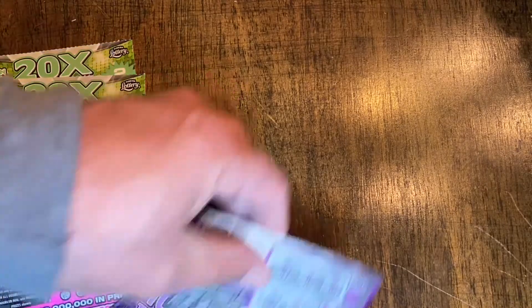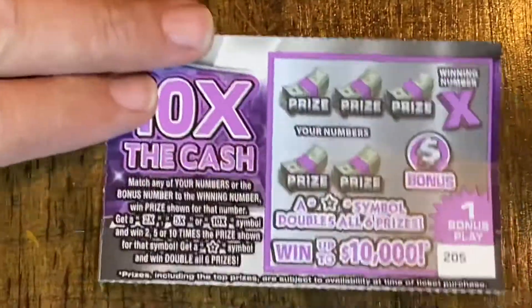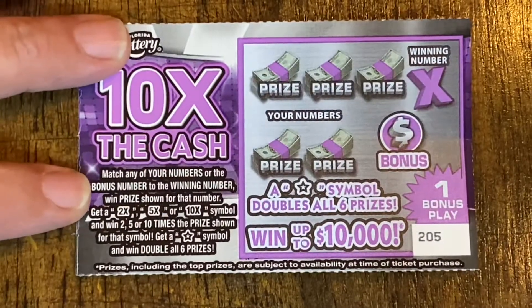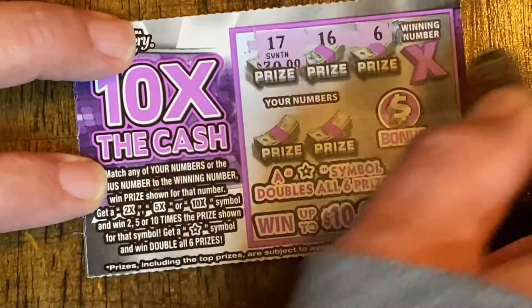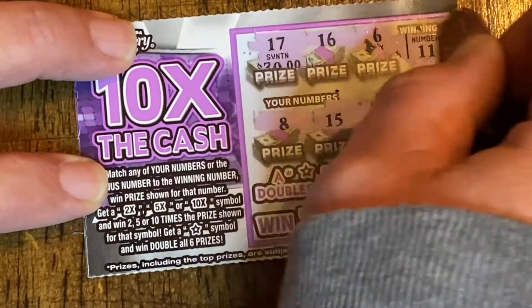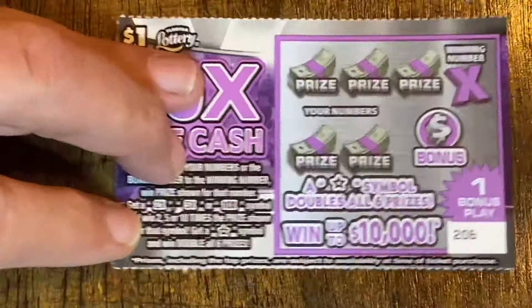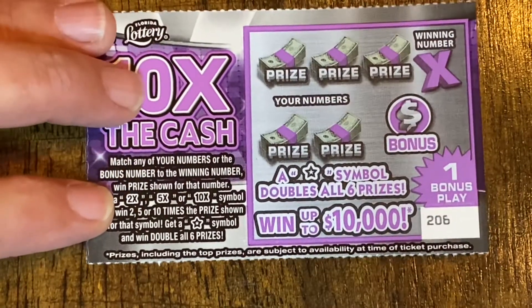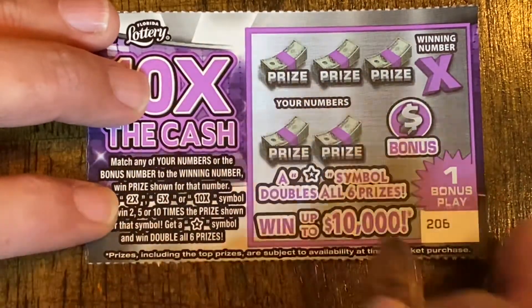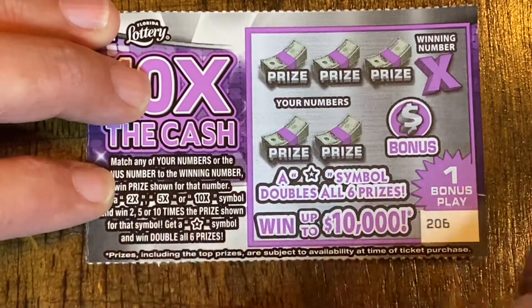We're going to start out with the $1 10 Times the Cash. We're on ticket 205. What we're looking to do is match our numbers to the winning number, win prize shown. You can get a 2x, 5x, 10x, or the elusive star symbol for double all the prizes.